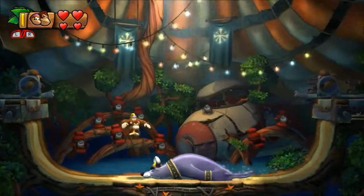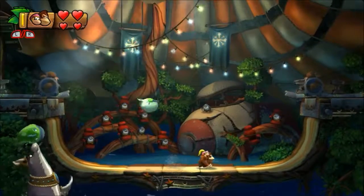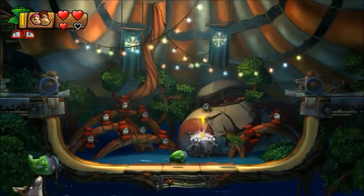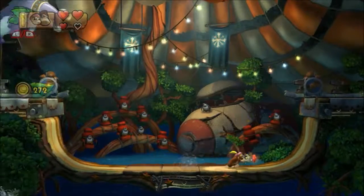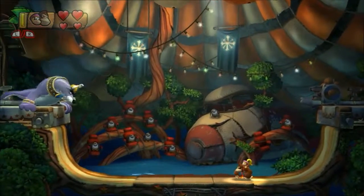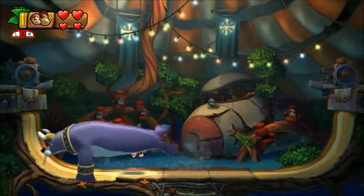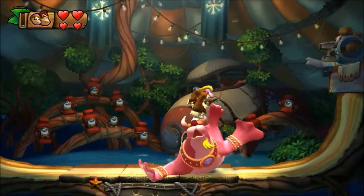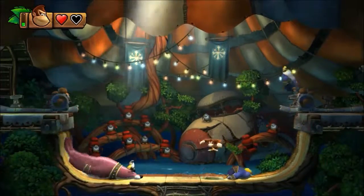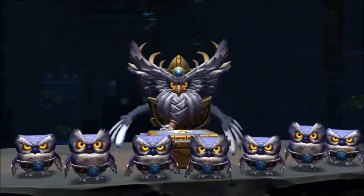The first boss, Big Top Bop, is set in a half pipe. It's pretty simple — just avoid objects he's throwing at you. You can use gold hearts on any boss, and Dixie Kong is a good idea. When he slides down, jump on his back. When he comes flying out to the side, only jump on him when he's sideways and stunned.